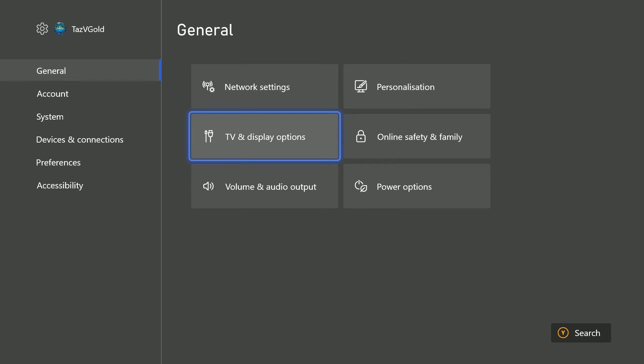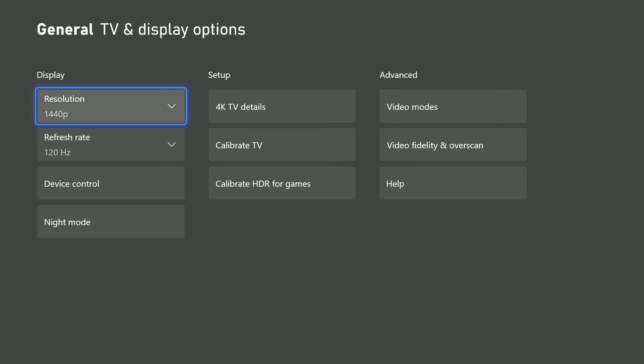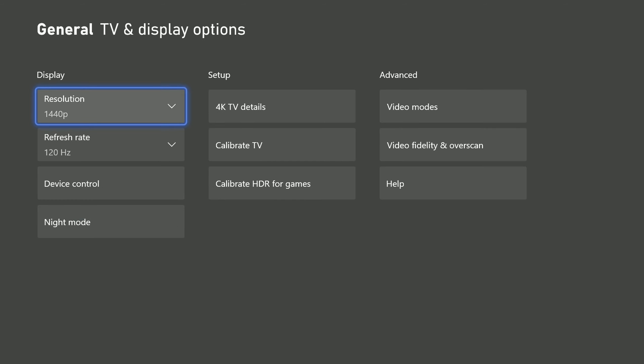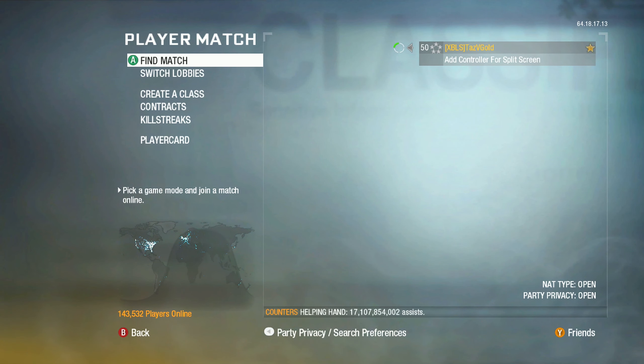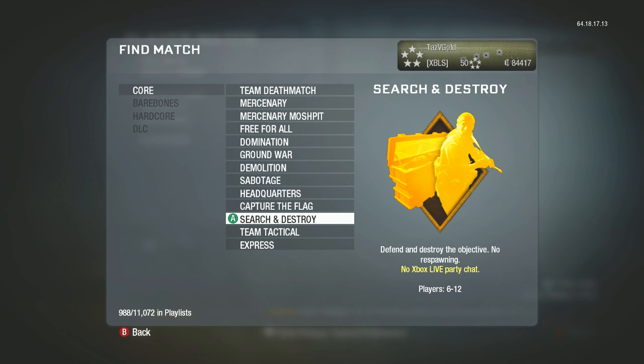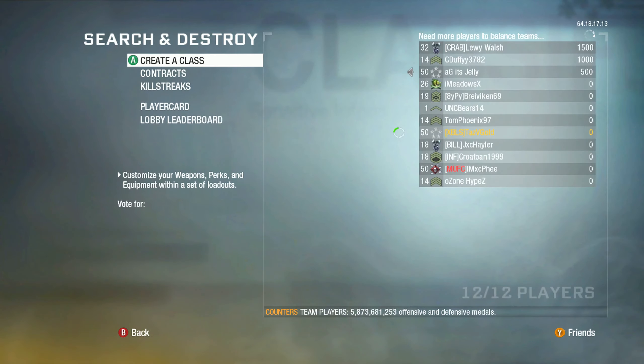There is one thing you can do to make it better for yourself — this is for those playing through Xbox One reverse compatibility, where most people seem to be struggling. If you're playing natively on 360 it should be fine. Go to your TV display options. I've got my display on 1440p and 120Hz. What you need to do is enable your variable refresh rate if your TV or monitor supports it. It makes gameplay a lot smoother and more playable, and it helps with input delay. It's still not perfect, but the input delay is definitely cut down and a lot more tolerable.